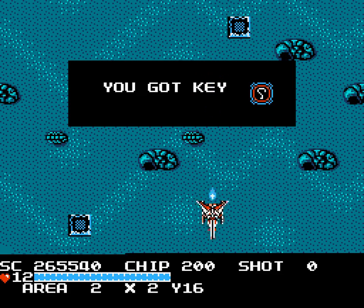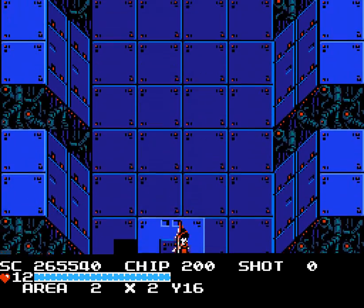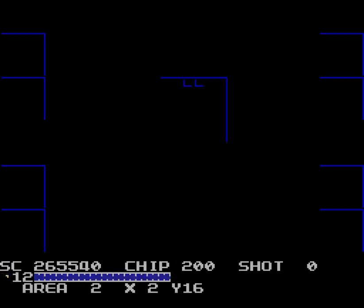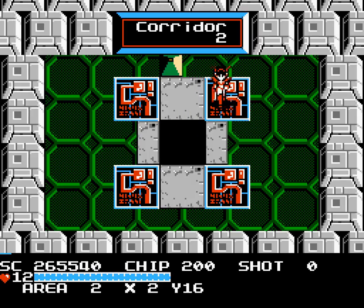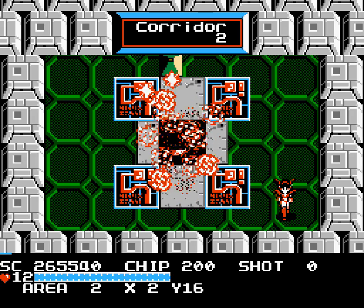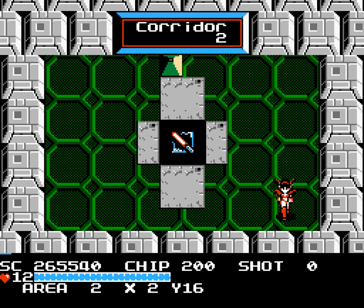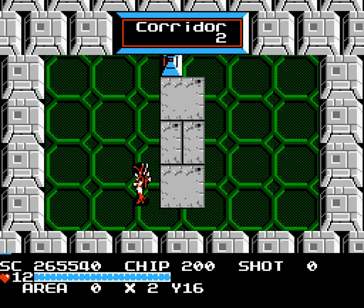For that, we will get the second key, which will now unlock area 3. We'll get crazy explosion times. And then get an upgrade to the saber, putting that to level 2.